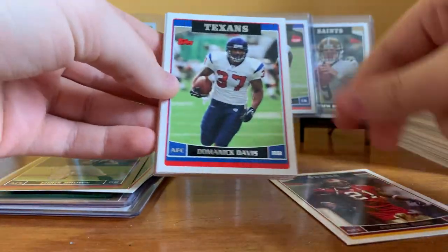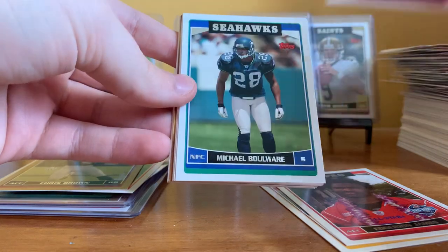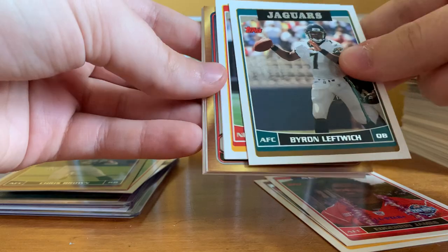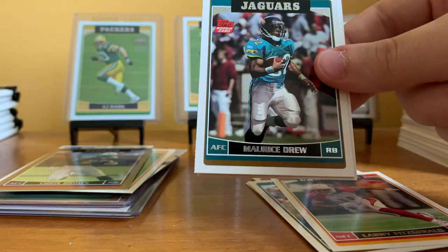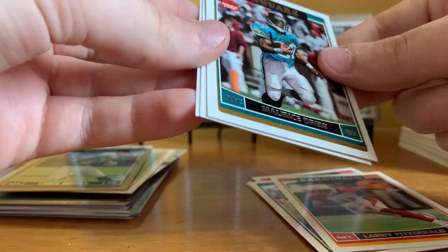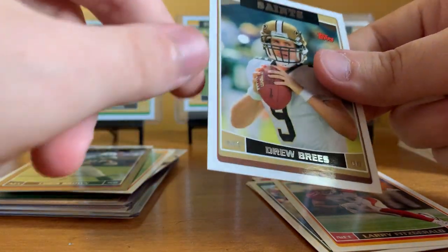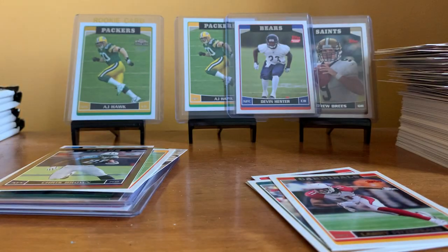Pack twenty-eight: Frank Gore, Dominic Davis, Edgerrin James All-Pro, Amani Toomer, Michael Boulware, David Garrard, Byron Leftwich, Marshall Legend, Larry Fitzgerald. Sammy Baugh Hall of Fame card. Maurice Drew rookie, Dequell Jackson rookie. And there we go — there's a better condition Drew Brees! One that doesn't have a shot corner on it — getting that in a top loader.